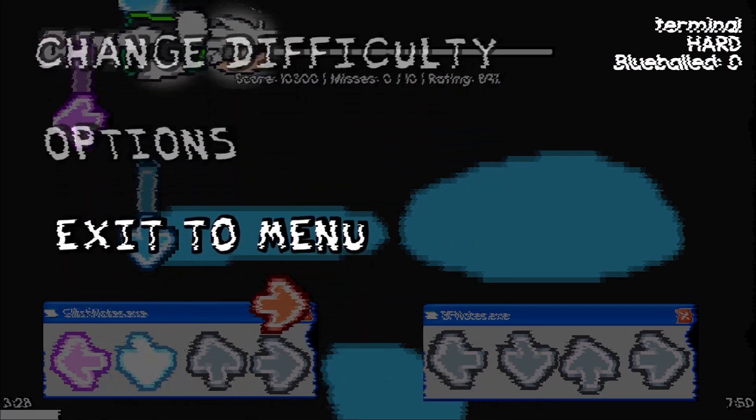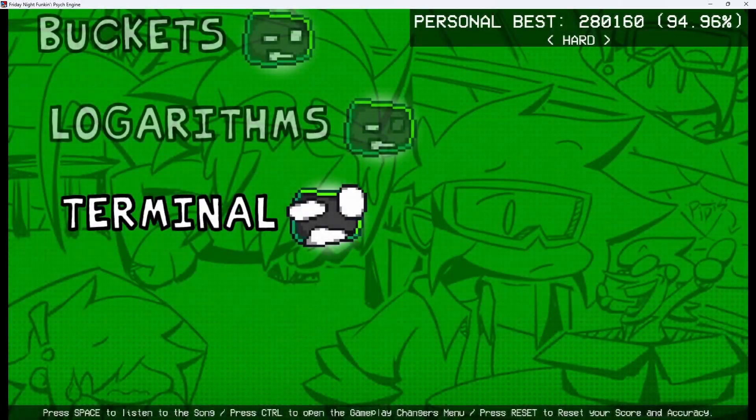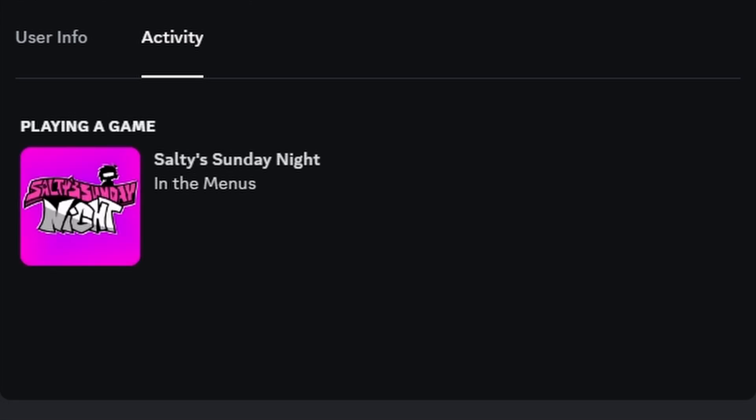Don't pause though — it makes it look kind of ugly. There is now a new Discord RPC. If I play, you'll be able to see it. You can see the icon there — you can see what the game name is, what the song name is, and what difficulty you're playing on. It's just pretty neat.